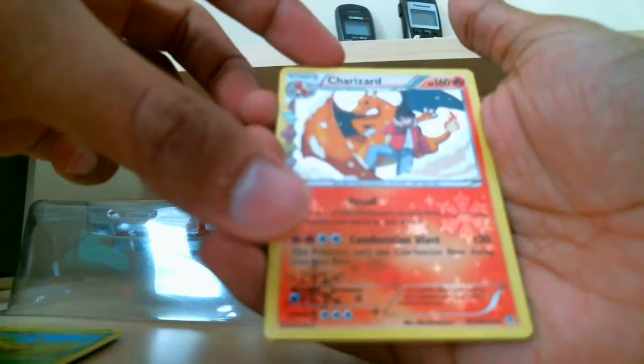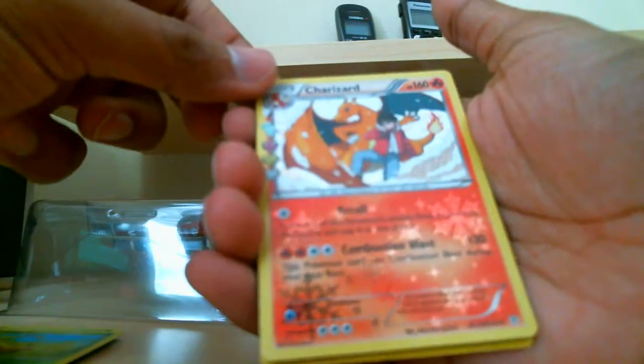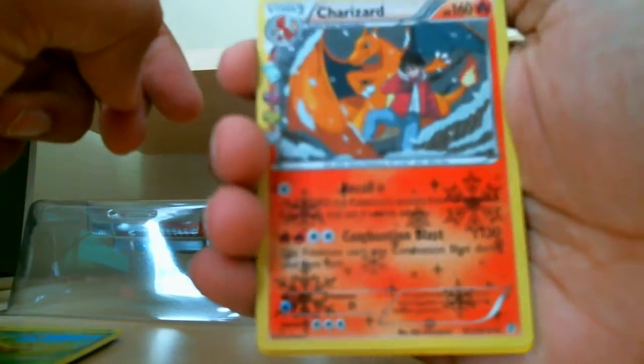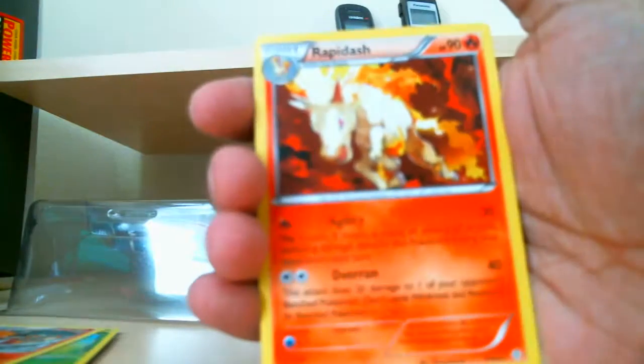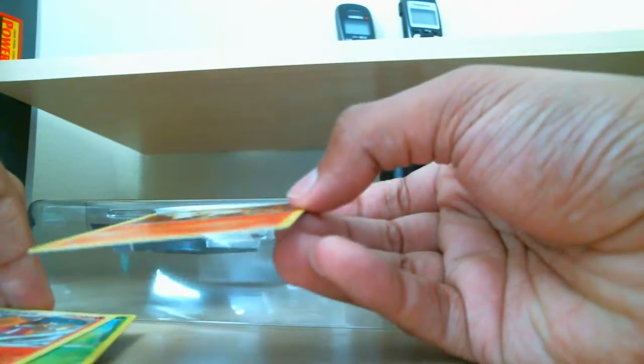And a Charizard! How's that not a rare though? It's just a holographic I guess — it's a cool art design on it, if you guys can see that. And BAM! Rapidash, which I actually got one of these in one of the booster packs in the Pikachu box. I will set these aside.